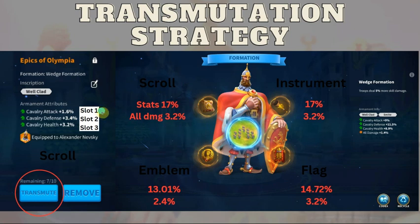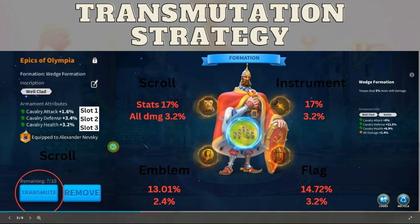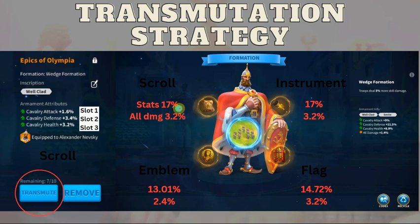As far as the slots, if you look on the left over here, the top slot is going to be usually attack. Slot two is going to be defense. Slot three is going to be health. And then if you have an inscription on it, when you press transmute you'll have the ability to transmute it. These stats are basically the minimum percentage of the base stat you could get. So right now with Neski, a Cav commander, the lowest you could roll would be 17%.